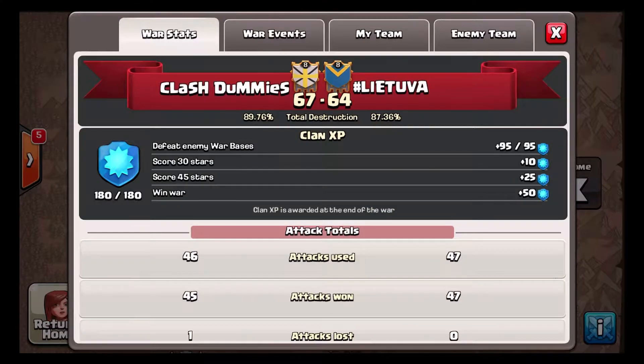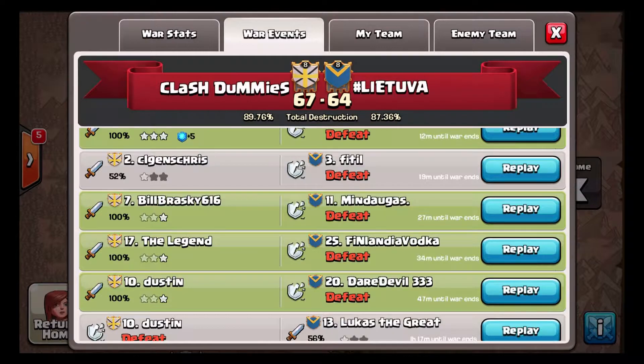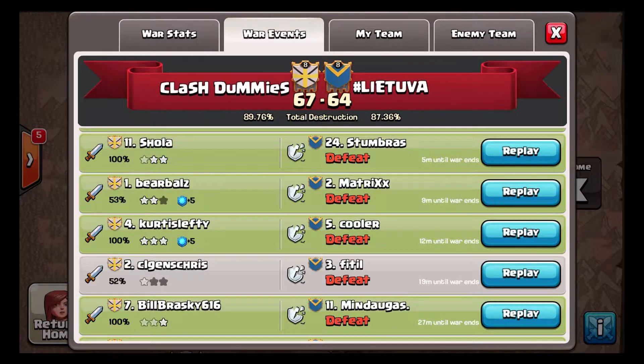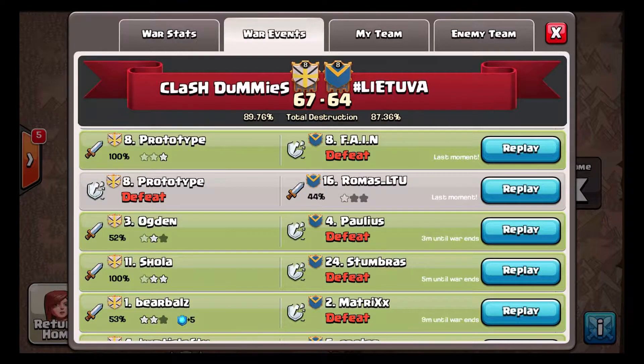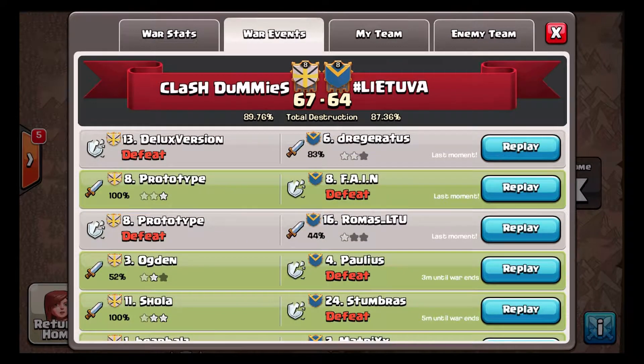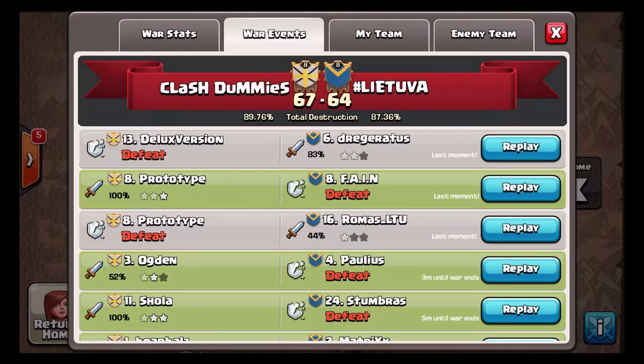I'll go into the destruction at war events — you can see how much we did at the end. We have a three-star by Dust, three-star by Legend, three-star by Bill, three-star by Curtis which was a Town Hall 10 dip, the two-star on their Town Hall 11 by Bear, a huge dip by Shola that added two stars to our war count, and Proto — my brother — taking out number eight to add the final star for the three-star margin of victory.